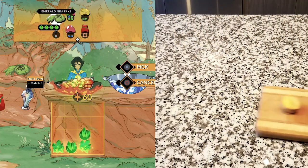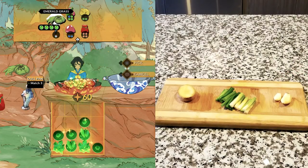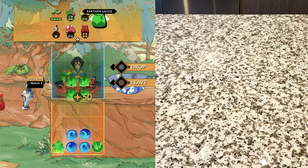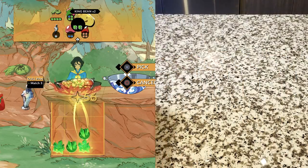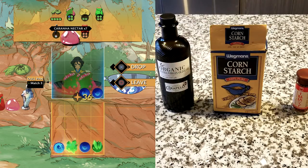Here are some optional greens the game gives you for certain challenges. I'm going to take this chance to add my own helpful food-enhancing plants: ginger, green onion, and garlic. Our earthen sauce will be a mixture of cooking sake, soy sauce, sugar, sesame oil, and red pepper flakes. And finally, I'll be using olive oil, cornstarch, and szechuan pepper to help with the cooking.